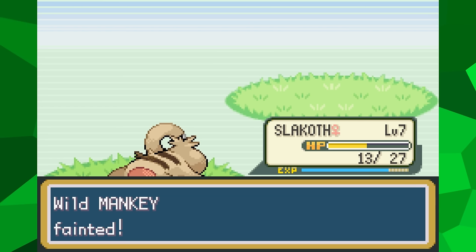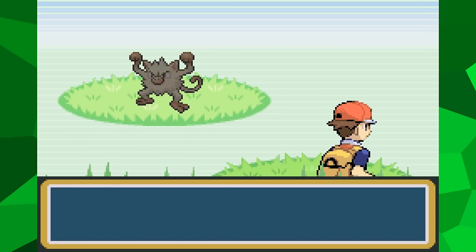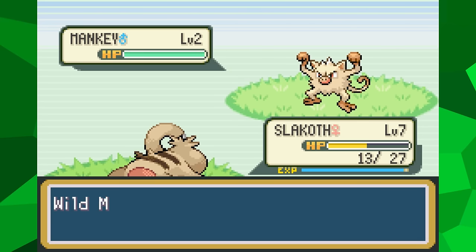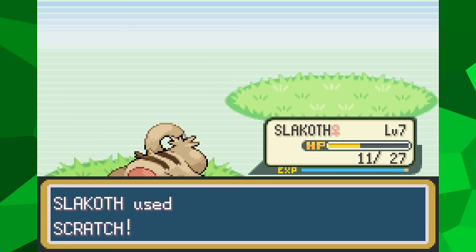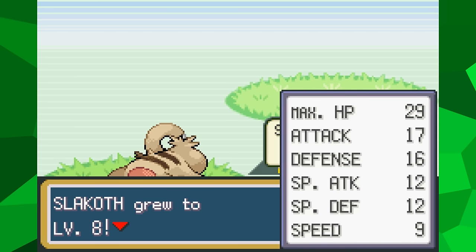I make sure that when I grind, I only target one Pokemon: Mankey. Mankey can be found to the left of Viridian City, and at this point it's one of the only Pokemon I can find that gives effort values to the attack stat. By only defeating Mankey, not only am I leveling up, but I'm also specifically aiming to give my Slakoth's attack stat a little extra boost, which is going to be very important in the long run. Continuously defeating Pokemon like Pidgey and Rattata would grant speed effort values, which are pretty much useless to a Pokemon like Slakoth.